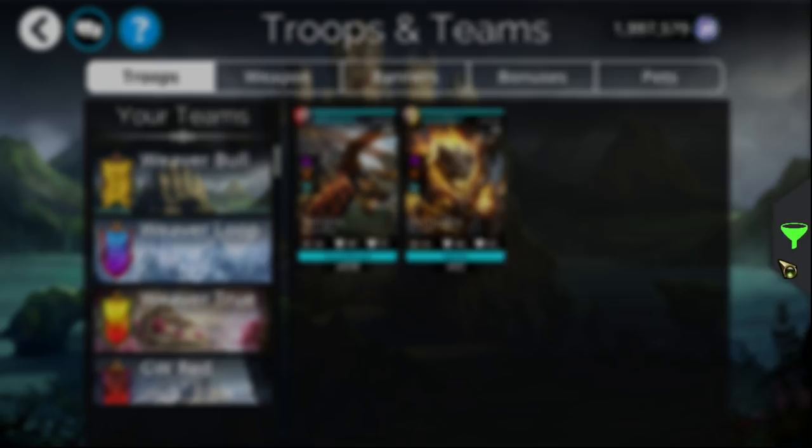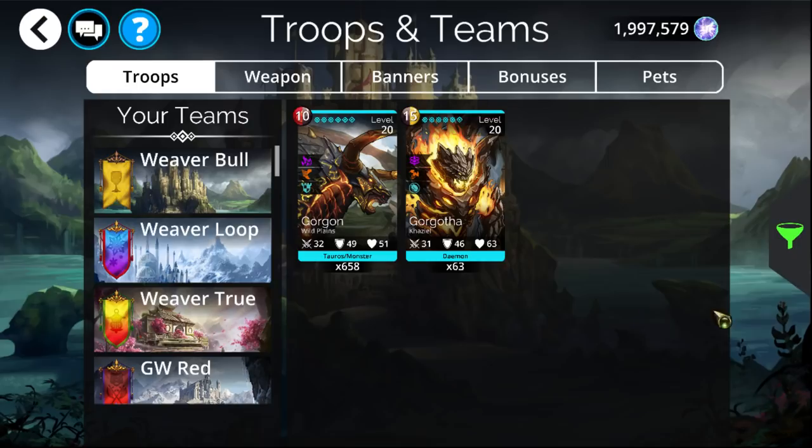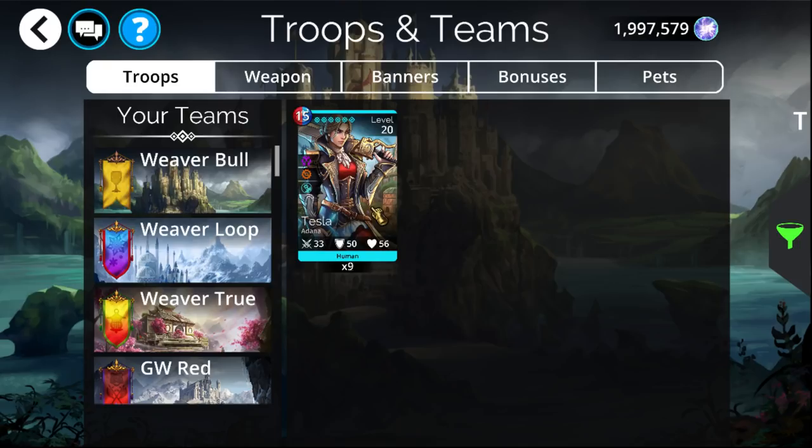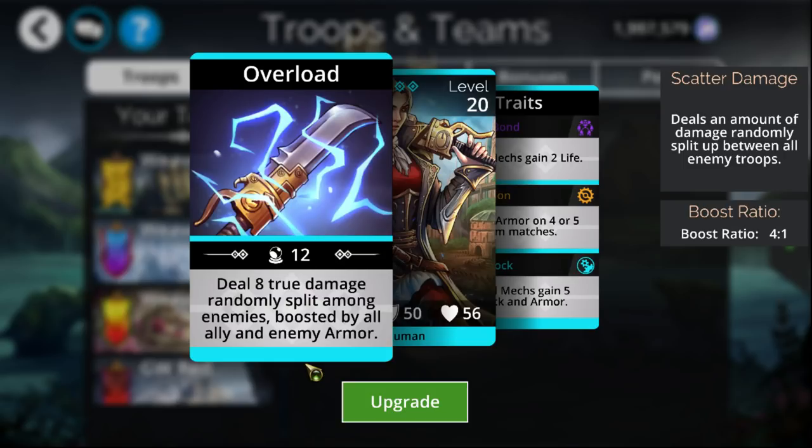Lastly, something else that's pretty good to pick up as one of your early-game Legendaries is Tesla. The main thing that makes Tesla really good is it's boosted based on all armor — not only your own, but also all the enemy. It's very commonly used in a double Dwarven Gate, Valkyrie, and then Tesla all the way in the back. Tesla works the absolute best for it and can essentially take out any single team in the game. The only thing it's particularly bad against is Barrier and Submerge.